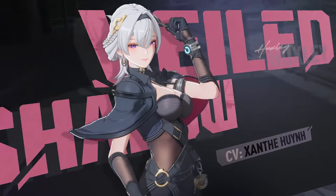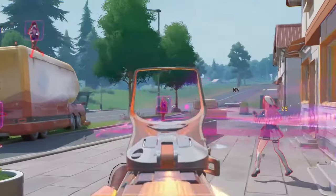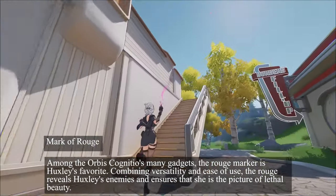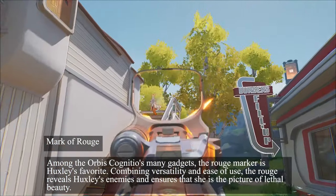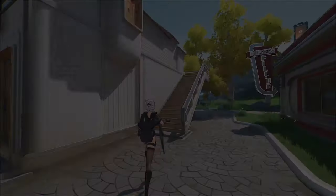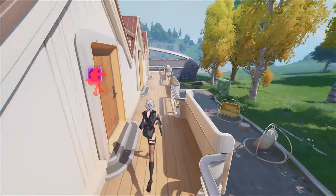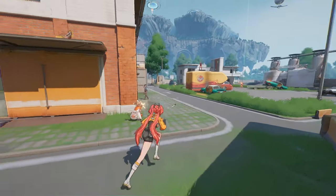If you've played other tactical-based shooters before, you will be very familiar with this type of character. Her tactical, Mark of Rouge, will scan the area and mark nearby targets for her and her allies. In a game where map awareness can mean the difference between life and death, the ability to reveal enemy locations is no laughing matter. If she had scanned more than one enemy in that building, she likely would not have made that push. But knowing it was a single target and seeing that target's exact location made cleaning them up all too easy for her.